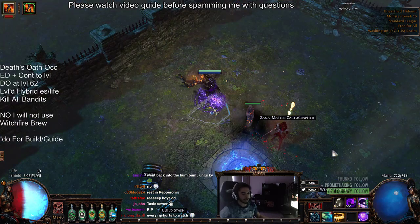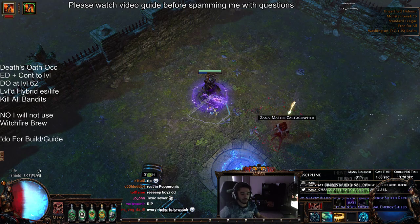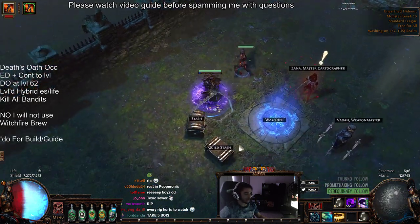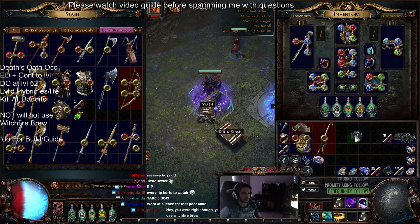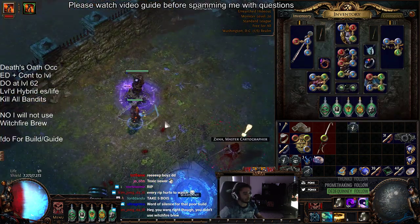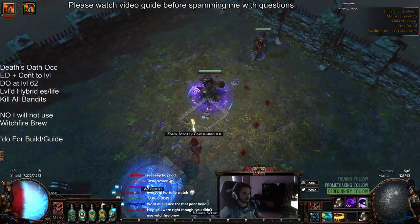I had a really silly death that could have been avoided, but you know what happens when you go in. Sometimes you don't read a box and you die to a very difficult mechanic. I want to go ahead and run a quick Toxic Sewer map because we literally just got the build up and running and unfortunately I ripped on it. So let me show you guys what it looks like.